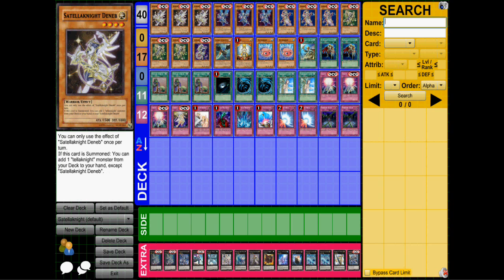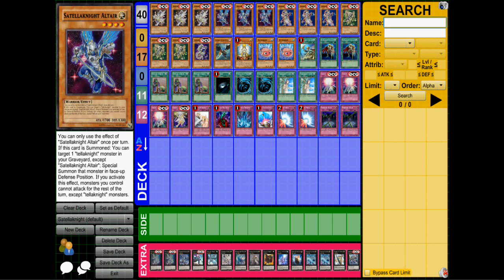Deneb, when he is summoned, you can add a Satellarknight from your deck except for himself. When Altair is summoned, you can special summon one Satellarknight monster from your graveyard except for Altair, and it's in face-down defense position. But you can still attack with other monsters except for Satellarknight monsters. So it is a nice little drawback to the deck.